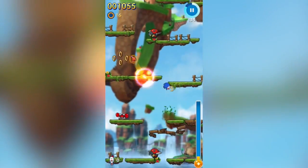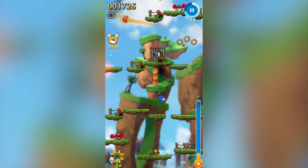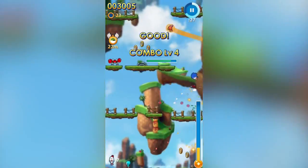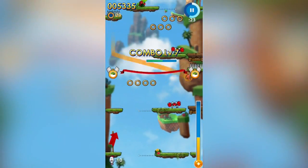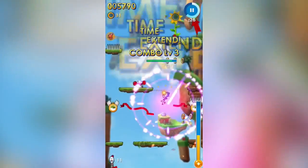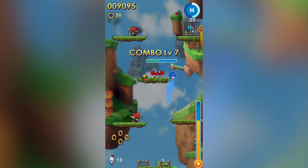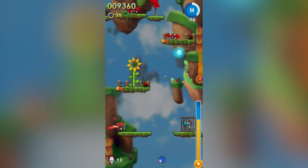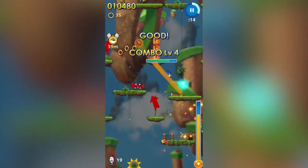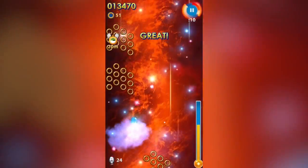This guy that we found earlier is giving us secret platforms and everything! Yeah, get out of my way, I'm Sonic the Hedgehog. This is very counter-intuitive, actually — usually in games like Mario and stuff, you jump on enemies to kill them. But in this game, if you jump on enemies, they will kill you.